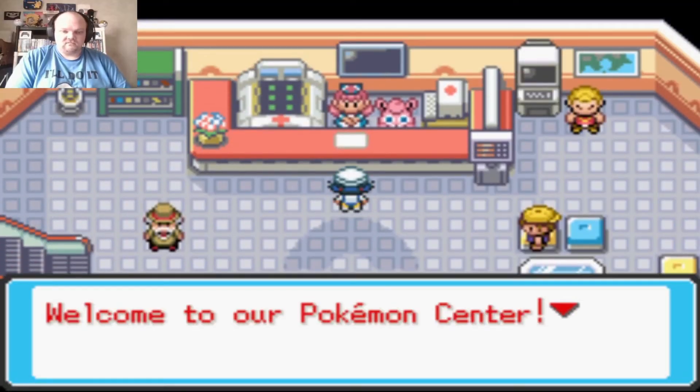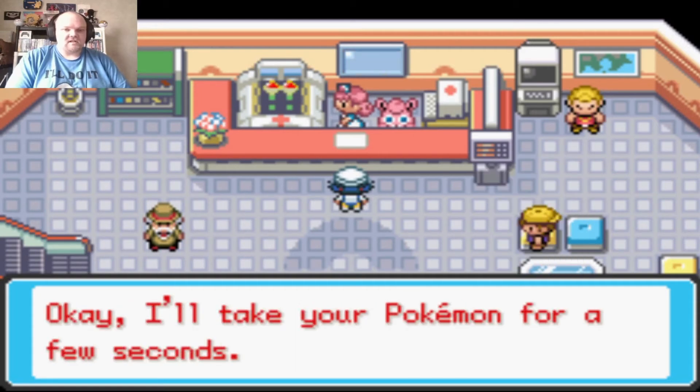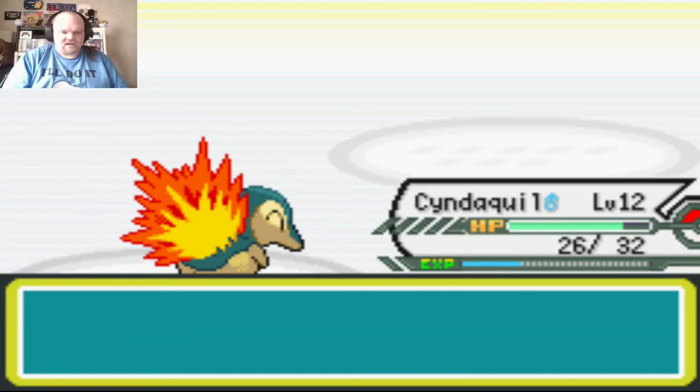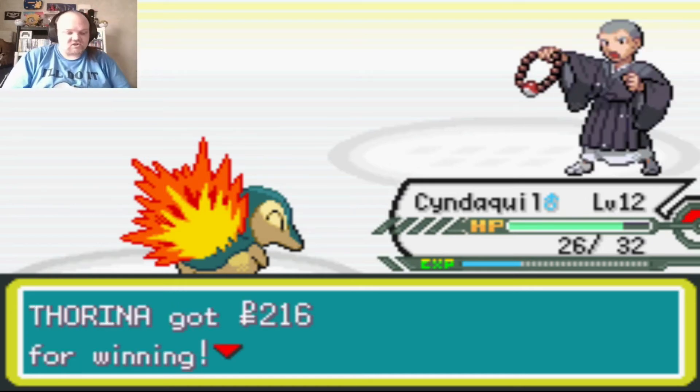Let's heal our Pokemon and go to a different route to train up Cyndaquil. Five minutes later — it's actually pretty amazing. Level 12 Cyndaquil learned Ember. I did catch some Pokemon off screen.